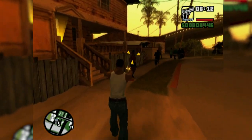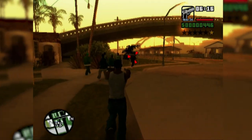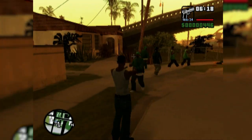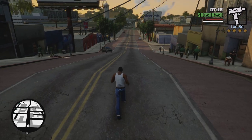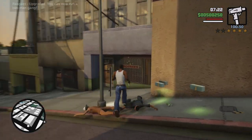Aiming at an enemy in San Andreas included a colored reticle effect which indicates how much health an enemy has — green for full health, orange for half health, and red for danger. But in the Definitive Edition, the feature was removed and swapped out for a white outline instead.